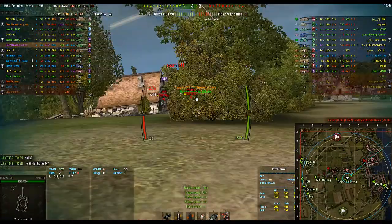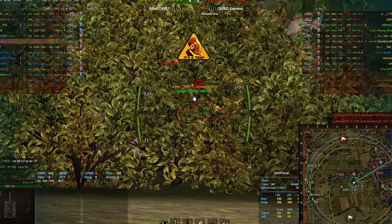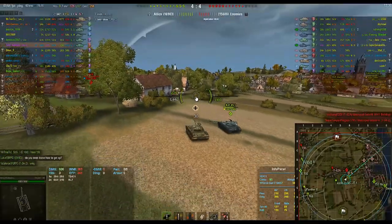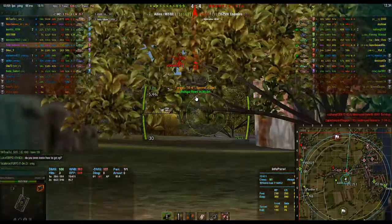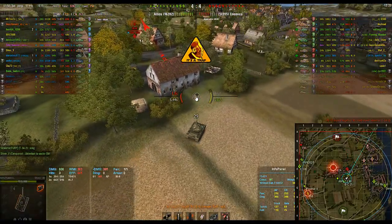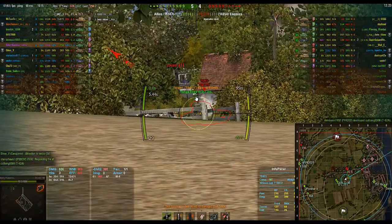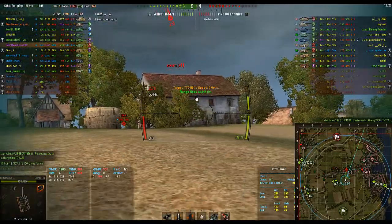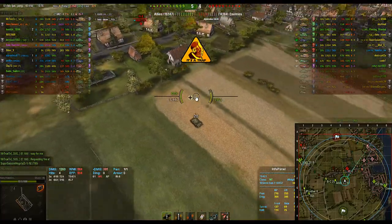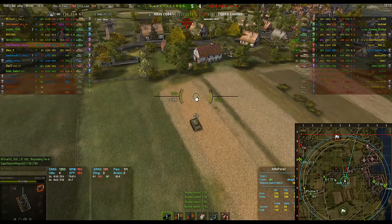I'm going to put another one into the IS-7. I got lit by the IS-7 because he could see me. He gets hammered — I think it might have been by arty. I eat a shell from the IS-6. Out of position, trying to disappear again because I'm scared of the T-54 and the IS-7. I put one into the T-54, then back down. I'm using my turret and I know I'm lit, so arty might be looking at me. In times like this you really have to try to disappear because you know arty's going to be looking at you from above — if you disappear, arty might lose interest and go after something else.